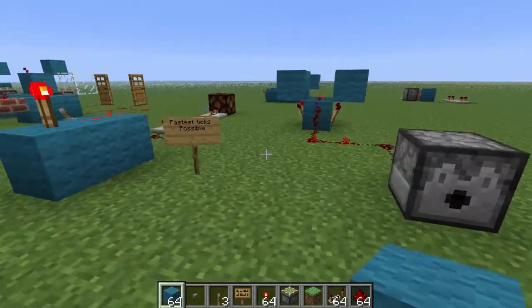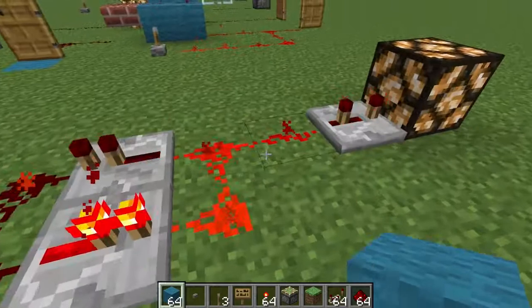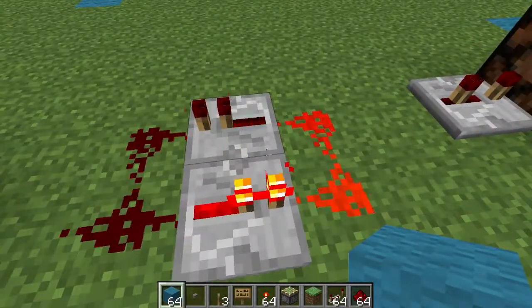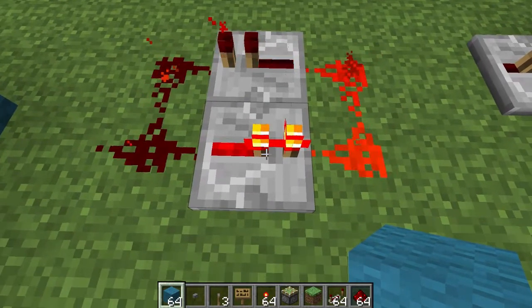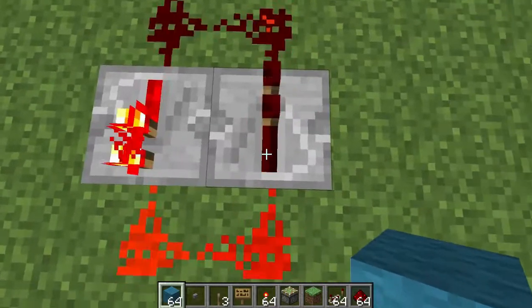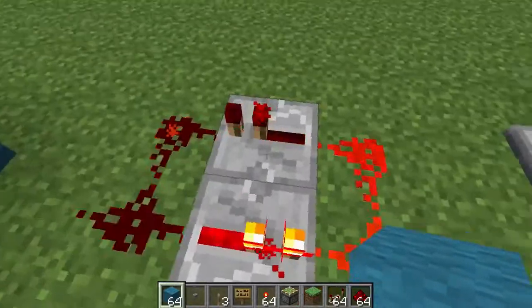So what I've got here is the fastest ticks possible. Here's the actual circuit. This is the quickest it can possibly be because it's one tick pretty much. It's just these both repeaters on one tick, and this half of the circuit lights up, then this side, and this goes back and forth at one tick delay.